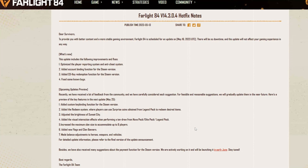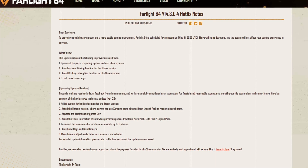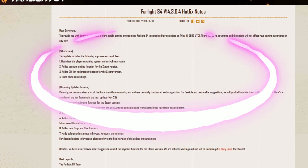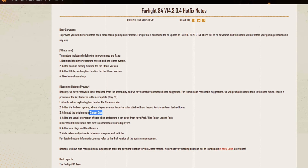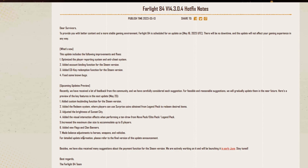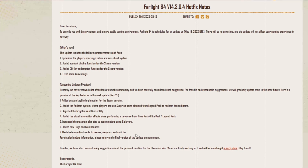They also added a redeem system where players can use surprise coins obtained from Legend Packs to redeem desired items. They adjusted the brightness of Sunset City, which is much needed because not many players played that map — this could revive the population of Sunset City. They also added visual entry interactions when performing a 10-draw from a Nova Pack, Elite Pack, or Legend Pack.